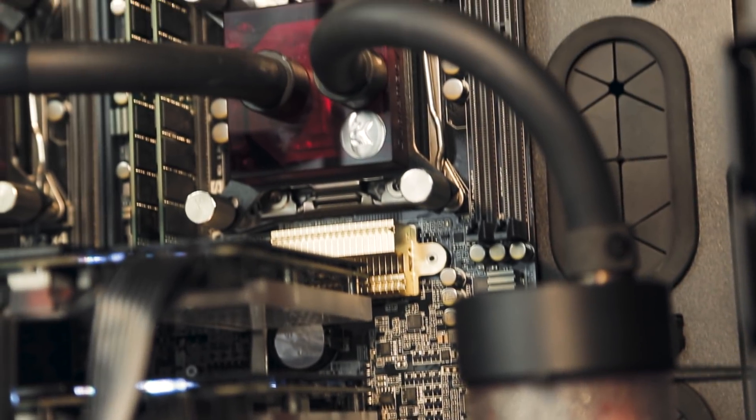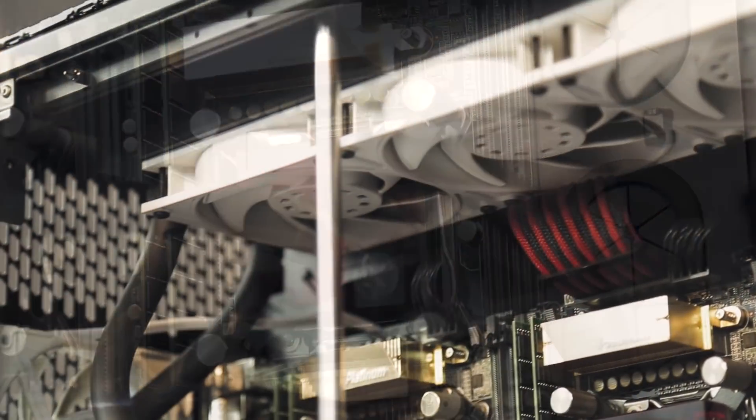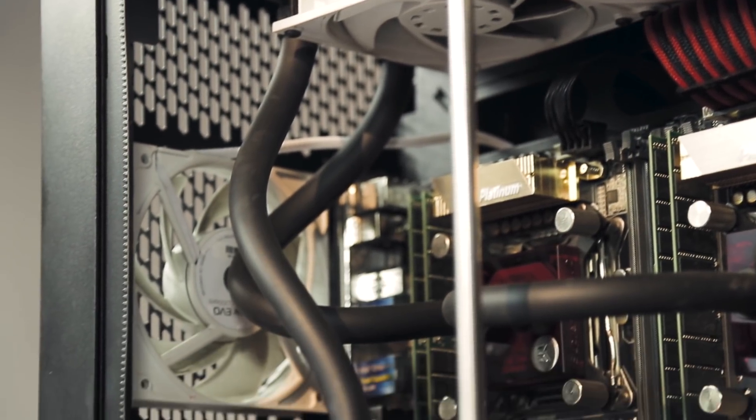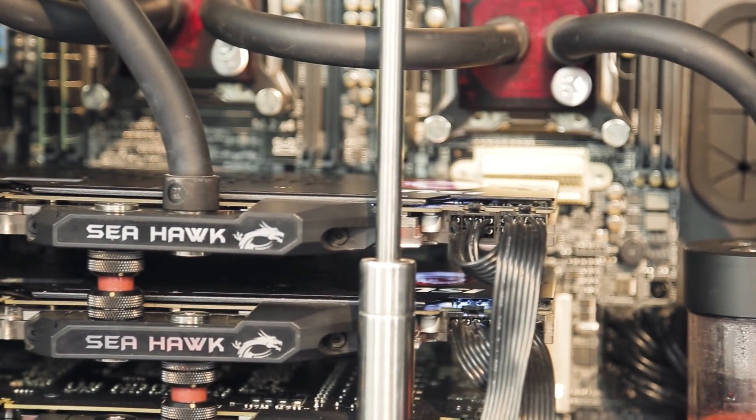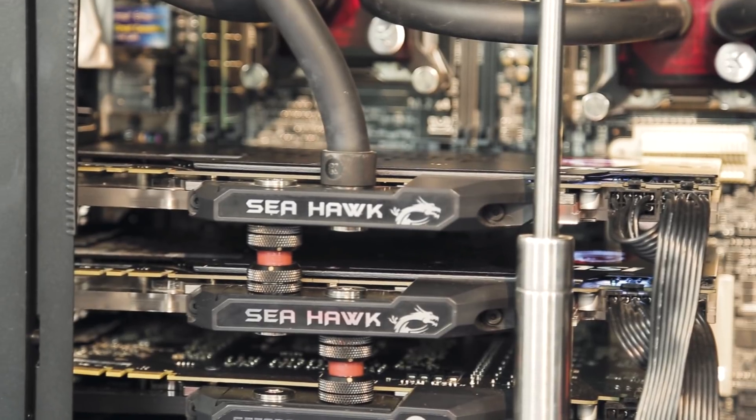Nhưng mà lại có quá nhiều linh kiện sinh nhiệt như thế này, tận 2 CPU và 4 GPU, thì tản nhiệt khí ở ngay bên trong một chiếc vỏ case như thế này sẽ khá là đuối. Mà nếu như muốn nó hiệu quả thì nó cũng sẽ tương đối ồn nào đó. Thế nên giải pháp được chọn ở đây đó chính là một hệ thống tản nhiệt nước full của EK danh tiếng, đảm bảo cho cả hệ thống luôn mát mẻ và độ ồn nằm trong ngưỡng chấp nhận được. Mình đã thử cho full load cả CPU và GPU bằng Intel Burn Test cũng như là Unigine Benchmark, thì nhiệt độ của CPU tối đa cũng chỉ khoảng hơn 50 độ, còn GPU là khoảng 42-43 độ.